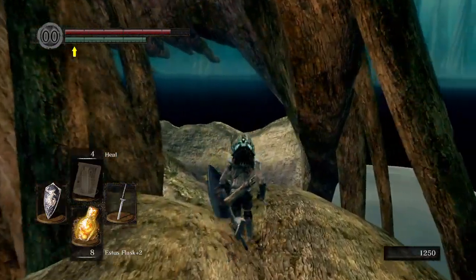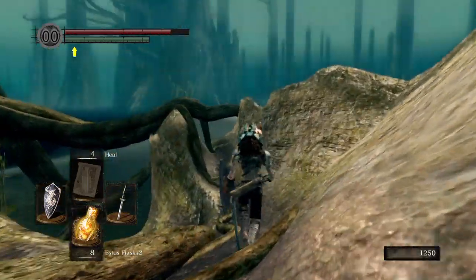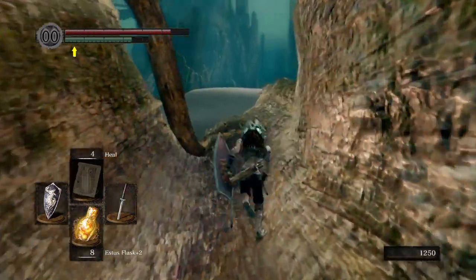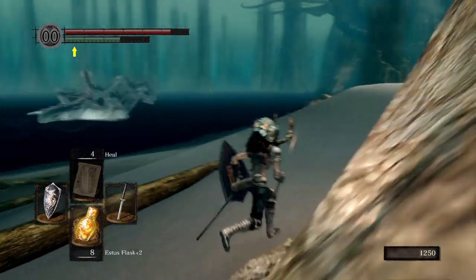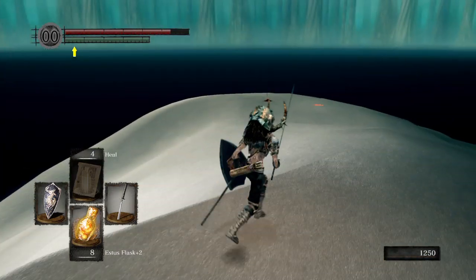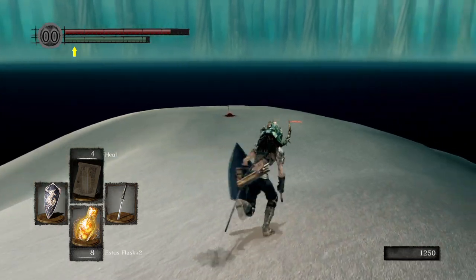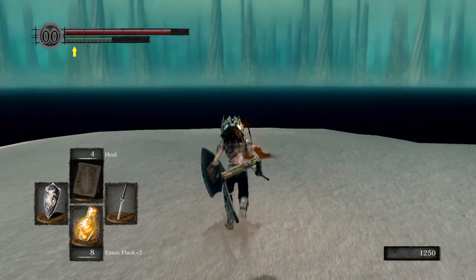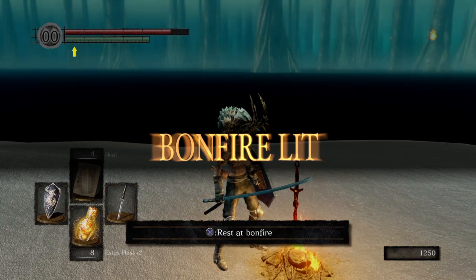I love this area purely because of how pretty it looks. However, the Ash Lake actually kind of sucks. Objectively speaking, there just isn't a whole lot going on. There's a Hydra over there that you can fight, there's a couple of enemies you can kill. Aside from that, this area is kind of a lengthy expanse of nothing. I'll show you everything the area has to offer, but it's nothing too crazy or overly spectacular.